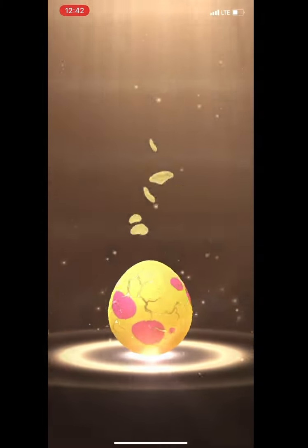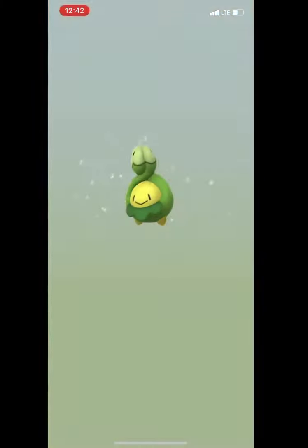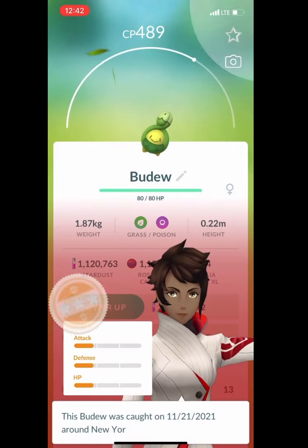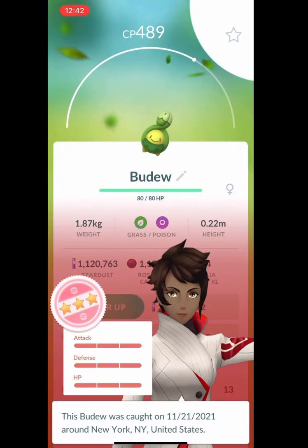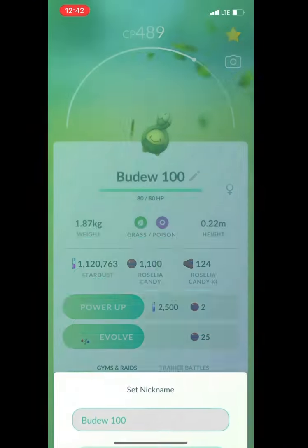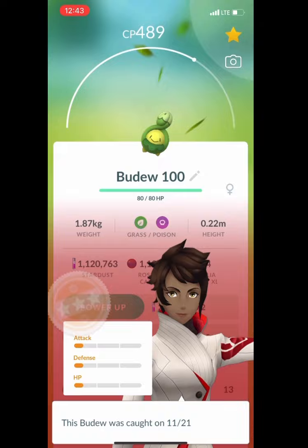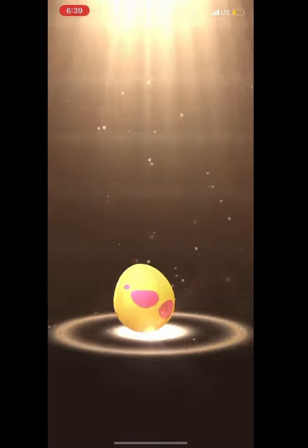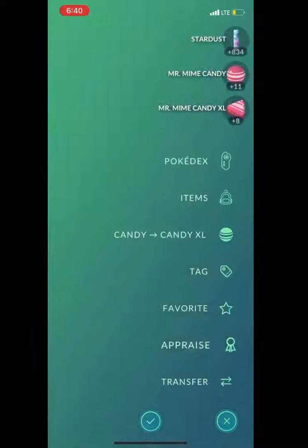Then we got boom — another Budew — and again this is the one you probably don't want to see, but I got the hundo: 489 CP. My only hundo hatched in this event, but I was happy to get it. I know it's Budew and I probably would have preferred a Riolu, or really anything else in these eggs as my hundo, but it's okay — I do already have a hundo Blissey.